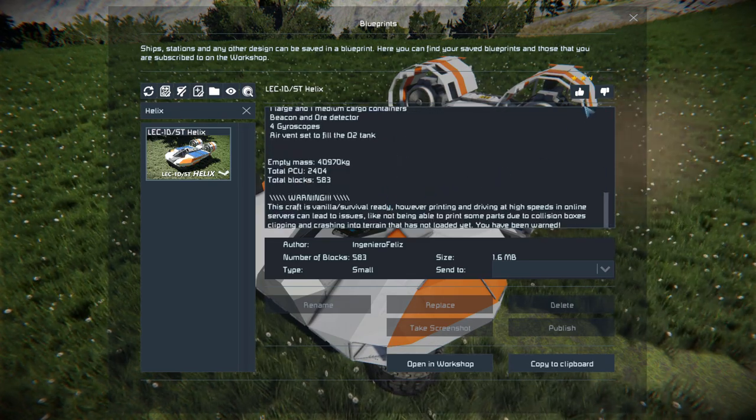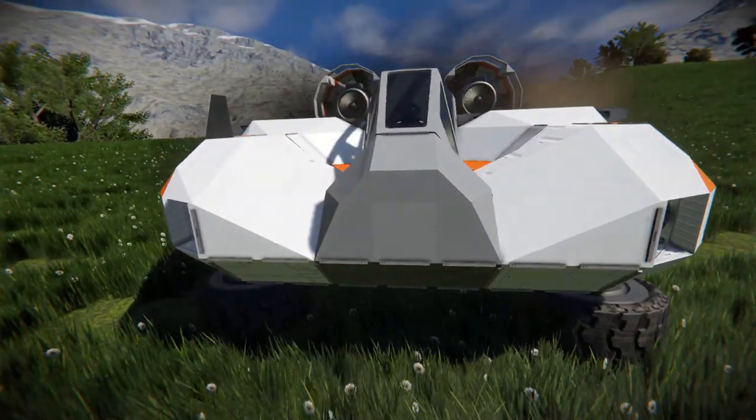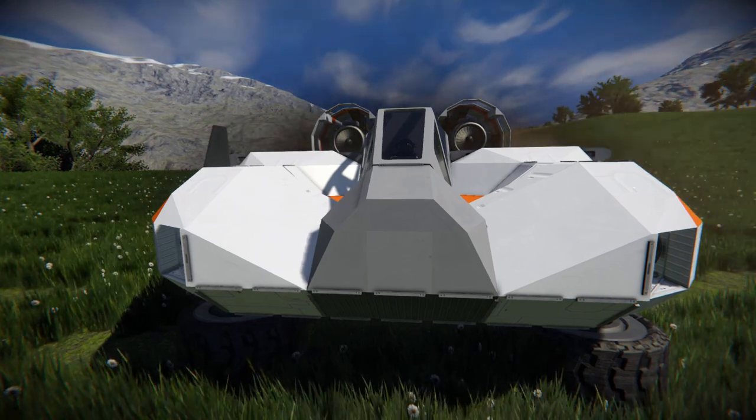We'll give this thing a thumbs up, move around towards the very front, look around the outside, see what it has to offer in the controls, then we'll drive it around and see how it handles this Earth-like planet.